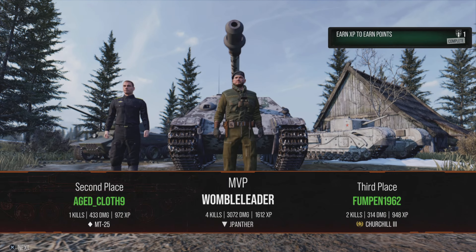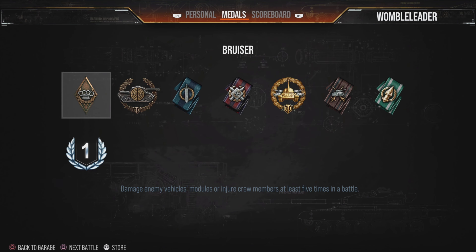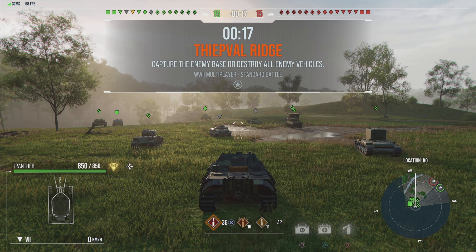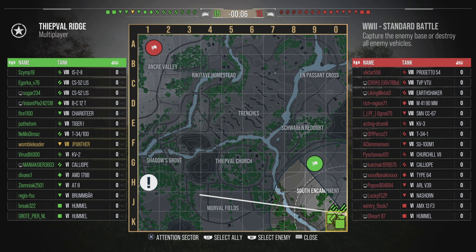3,000 damage, 4 kills — not too bad at all. Interestingly enough, second and third place on my team only got 300 and 400 damage. Carry is maybe not the right word, but given that we did nearly three times as much damage as anybody else on our team, I would say we were certainly the deciding factor. Getting the Jagdpanther forward, using its armour, using its good gun — and we got lucky with that little bit of wall that was jutting out, which was such a lifesaver. But we got forward and possibly made the difference.